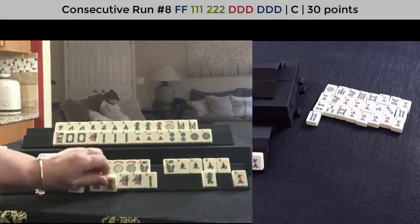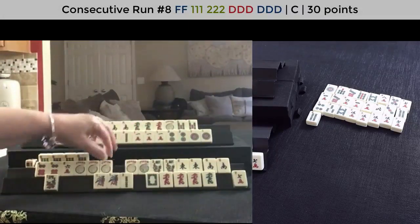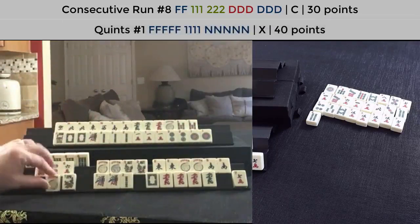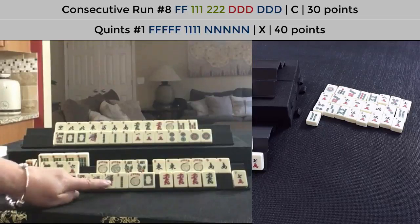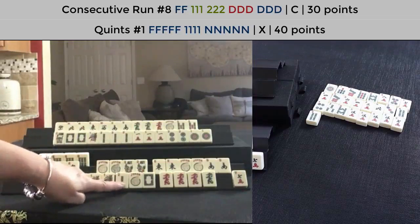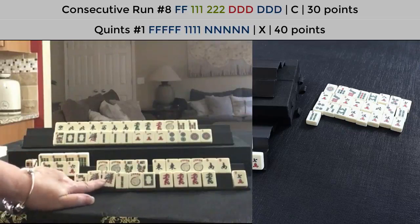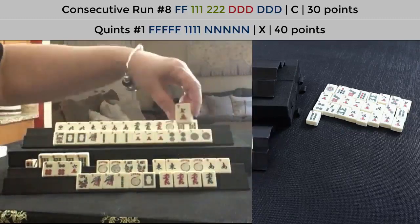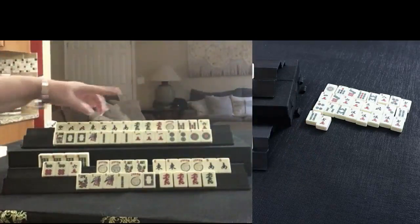So let's see — we could use it's a quint of flowers, quint of winds. We could use this down here to help with the two, or the white dragon. This is the challenge with twos this year — they're up here. Of course, you don't know it if you're playing. We have these ones — we're trying to leverage the ones. We'll just keep going. So let's discard seven crack. Six crack.